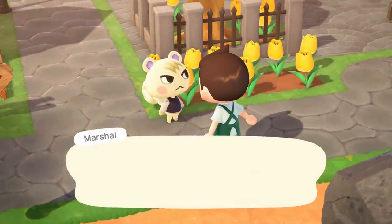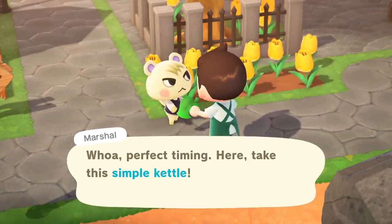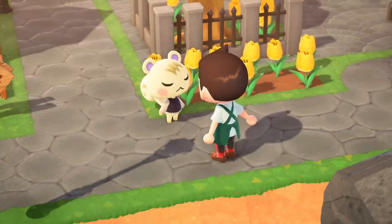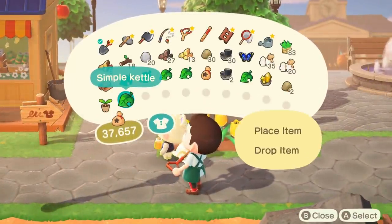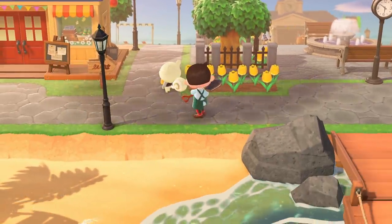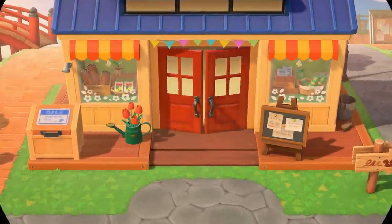It's Zach! Whoa, perfect timing. Here, take this simple kettle. Thank you, I got a simple kettle — another one. It was just collecting dust in my place. So he gives me a lot of coffee stuff, so having Marshall around is a pretty darn good deal. This one is red, I already have this one — I'm going to go sell it. But hey, we can check on turnip prices and see if there's any reason to invite you all to my island today.